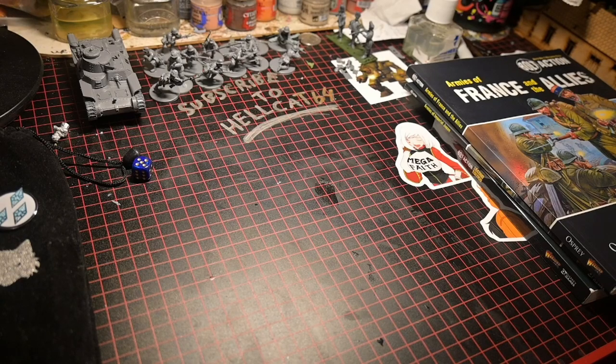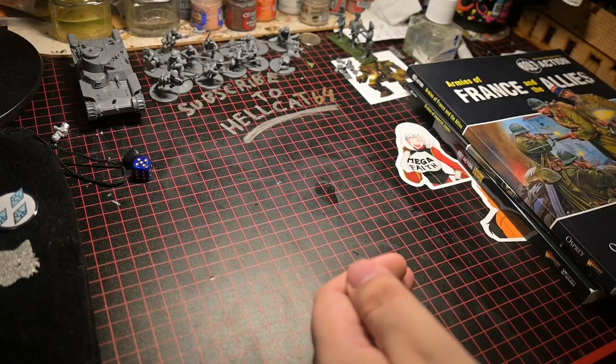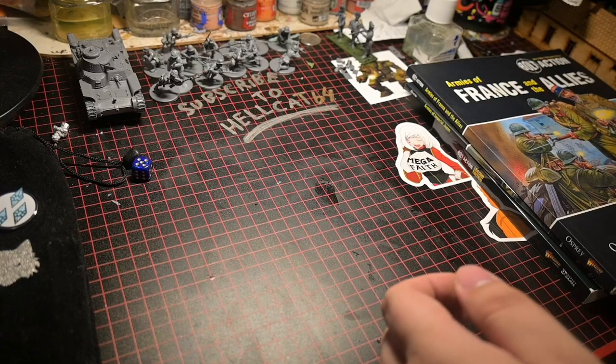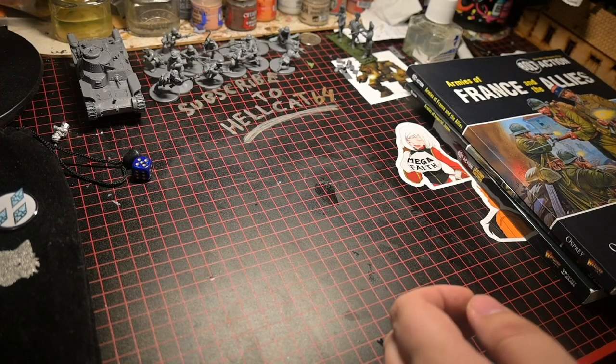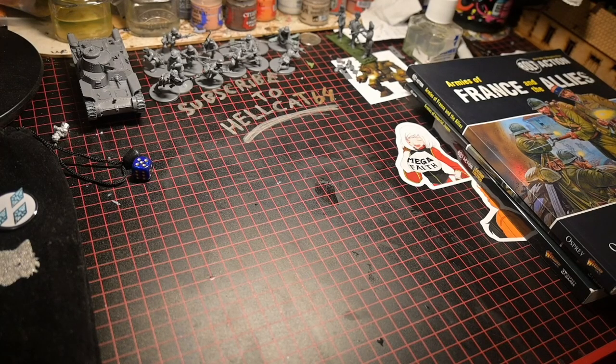For games like Flames of War and Warhammer, generally all you need is D6s and a tape measure. Other games like Legion or Bolt Action require a little bit more. Legion generally requires you to start with the two-player starter box as it gives you tokens, special measuring sticks specific to that game, and dice. Games like BattleTech require grid maps, so buying those starter boxes is generally what you need.